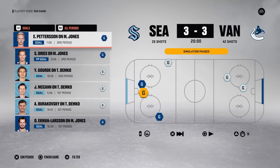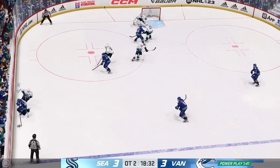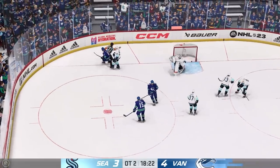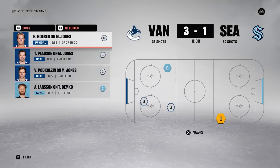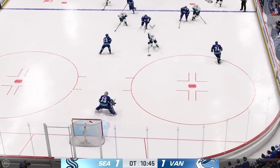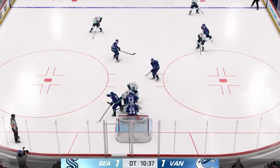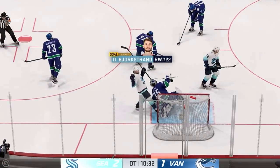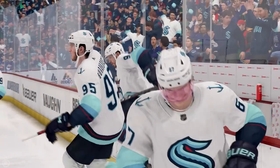Game 5 keeps the series alive as Vancouver pots two in the third period, then Brock Boeser picks up his own rebound in double overtime to beat Martin Jones and send it to Game 6. Vancouver wins Game 6 3-1 to force a Game 7, which goes to overtime. Halfway through the extra frame, the puck is loosened from Demko, Bjorkstrand picks it up and buries a backhand for the overtime winner, single-handedly eliminating the Vancouver Canucks.